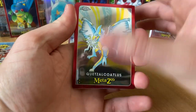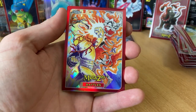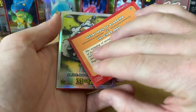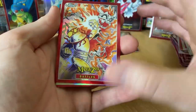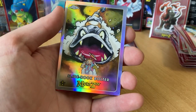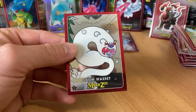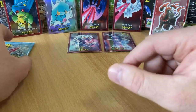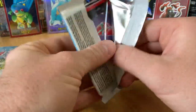Quetzalcoatlus. Battle — that's a nice card. That's like a Metal Man versus Charm Man — that is a standout card. Those are nice. Slide Rock Bolter and Snow Wasset. I see people checking these to make sure they're not insert cards because they're just so vibrant. Bam, you know.